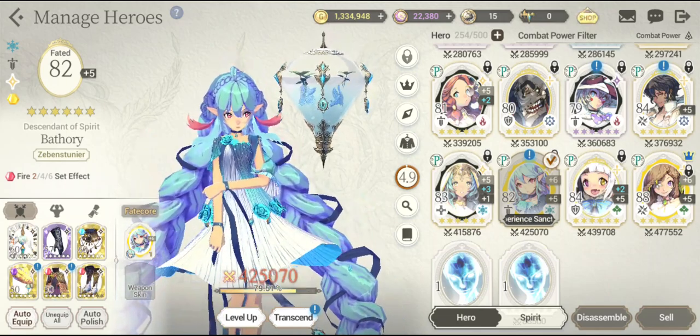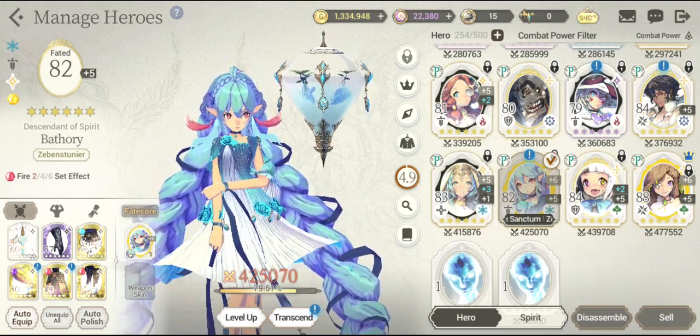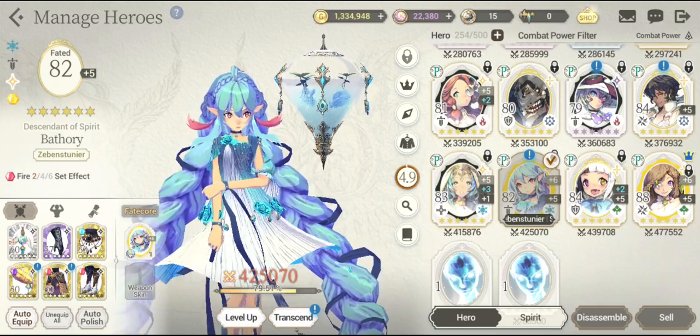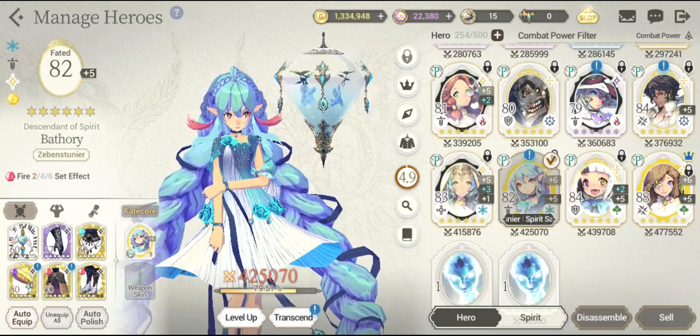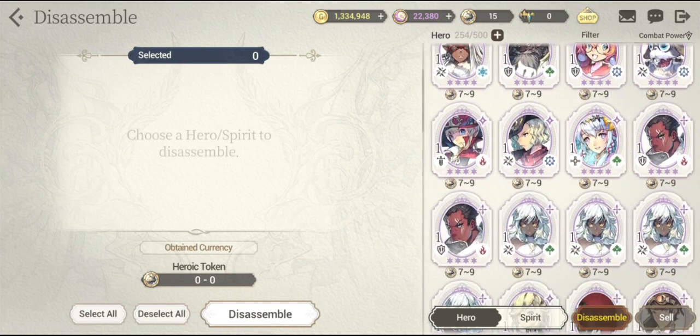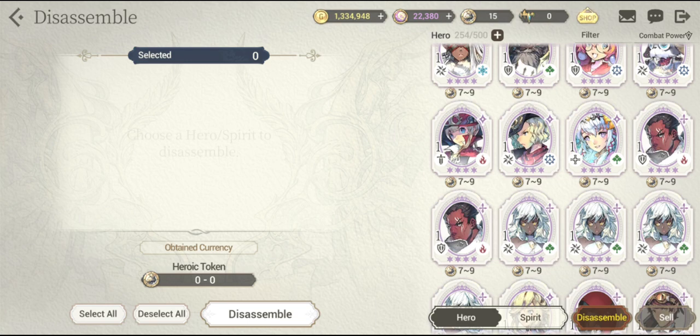What's good guys, Xenos here and today in this video of Exos Heroes, I'm going to teach you guys how to get 6-star hero units by using heroic tokens that you can easily get in this game by disassembling the hero units that you really don't want — the excess items in your game — to get the heroic token.